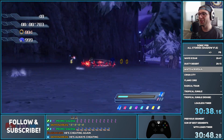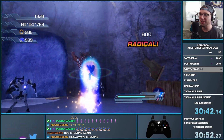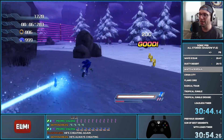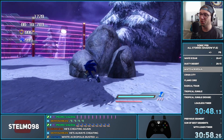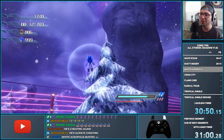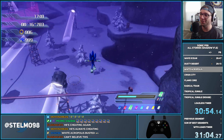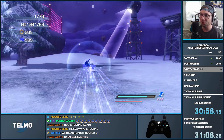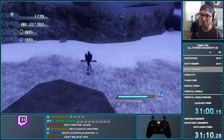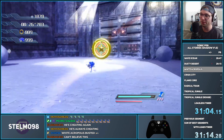Another thing we can do is completely ignore Tails by getting a Level 3 Blue Gem, standing on a certain angle on this rock, switching to the Sky Gem, Sky Gemming against the invisible wall, and just hopping right over — being our next amigo skip. Going into White Acropolis this way makes the stage really, really fast.